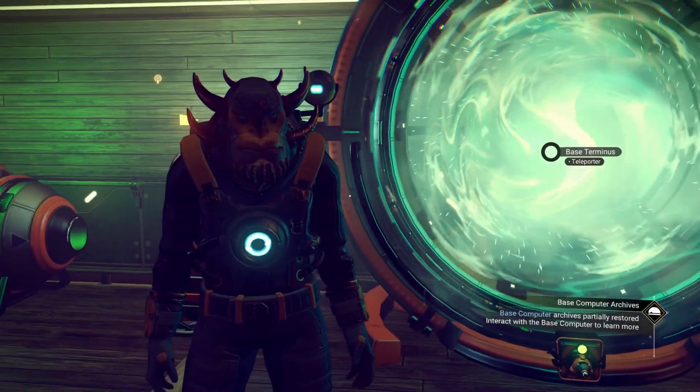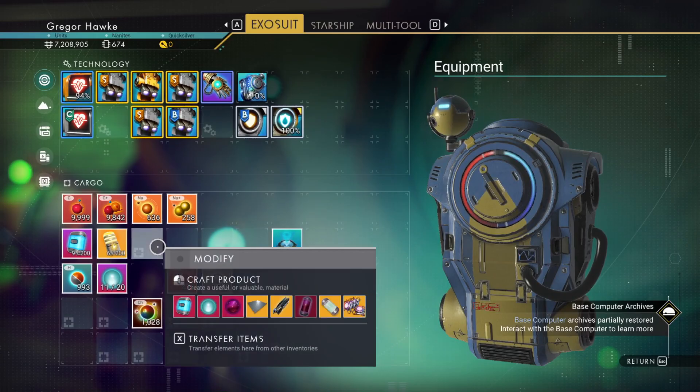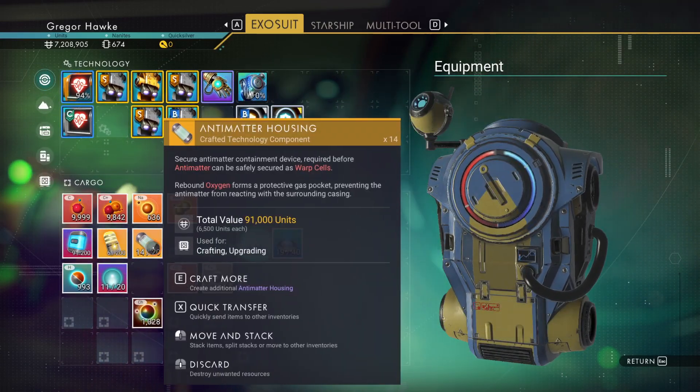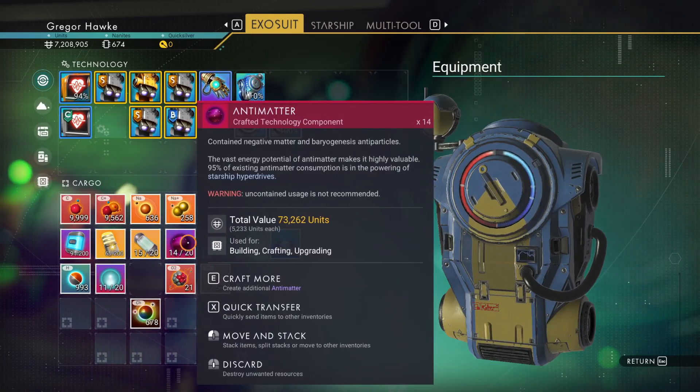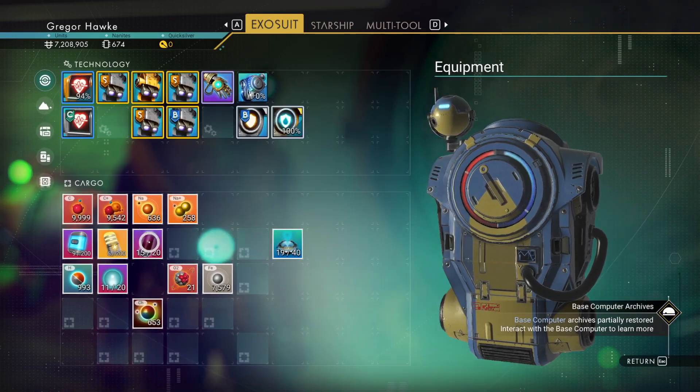We will be warping to quite a few star systems in order to make a bunch of money, upgrade our technology and cargo slots, as well as find the remainder of our glyphs, so I will need to make a whole bunch of warp cells. I'll be upgrading my ship's hyperdrive, so 15 cells is actually quite a lot because I won't be using very much fuel.